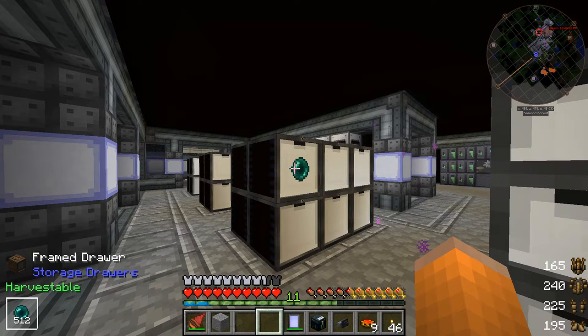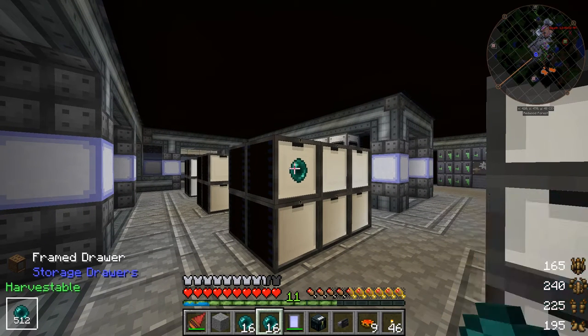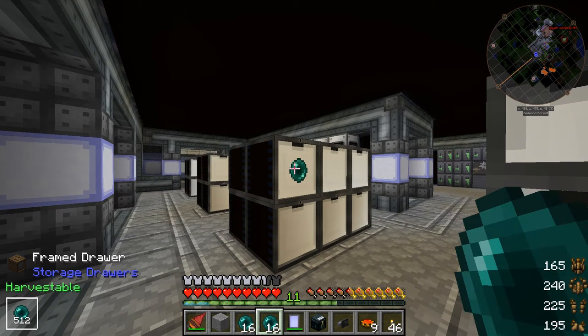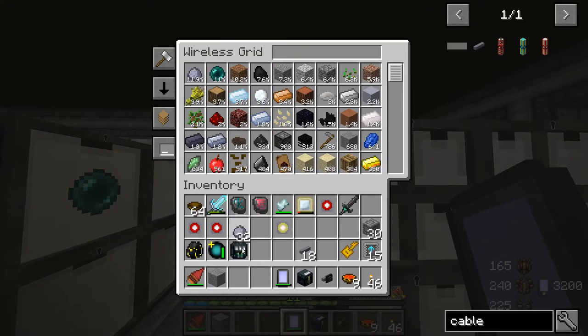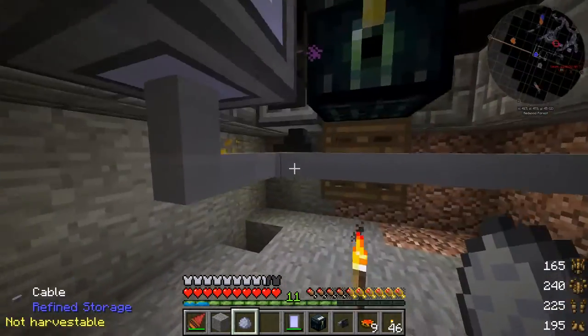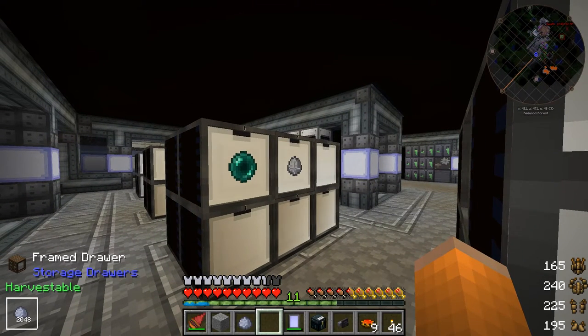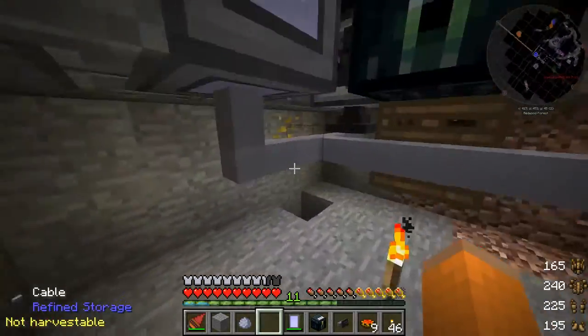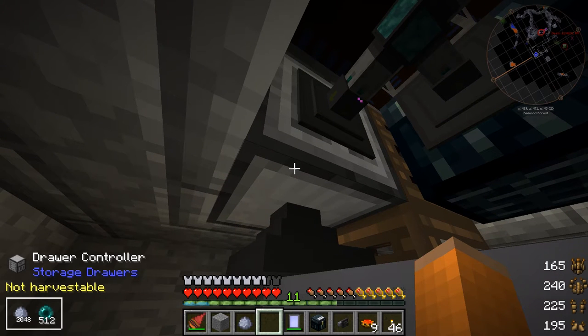This is all that this drawer is going to fit for now — 512. We definitely need some upgrades. The way ender pearl stacks are only 16, that's why it's only fitting 512, because storage drawers fit a certain stack of items and not an amount of items themselves. One more time, we'll do something like clay. We see it's going up pretty quickly — 2048 is how much it can store. We just crouch and hover over the drawer controller with the One Probe and you can see all the items in this network. That's pretty cool.